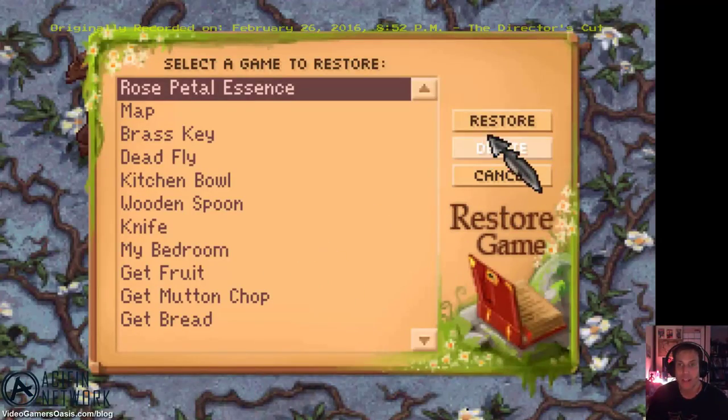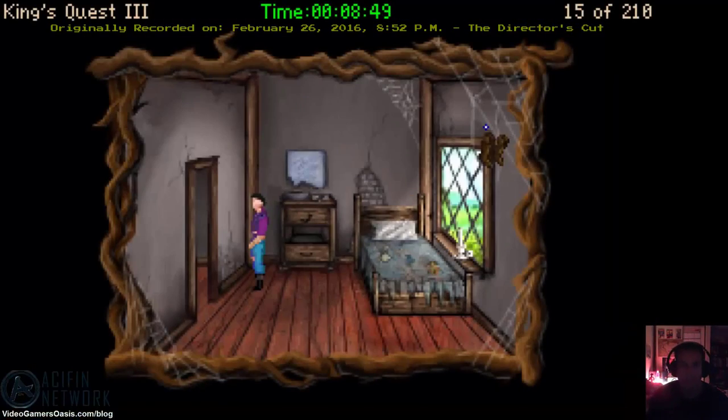Restore the game. Rose Petal Essence was the last save point. So now we're back at our bedroom. Let's go back to where we were.